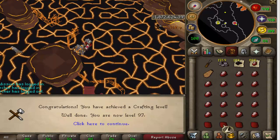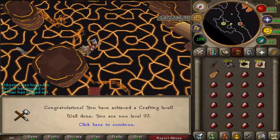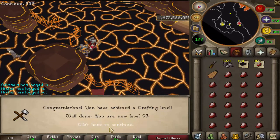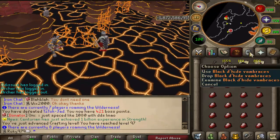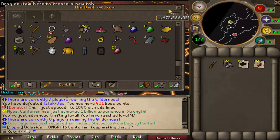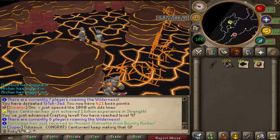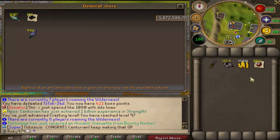There we go, from 93 to 97 crafting - look at that, 193 black dragonhide vambraces. And look how many gems I had to cut: 859. Some were from getting from 83 to 92 crafting. By the way, I got all these rubies by killing Jad and buying the rubies with the tokkul.